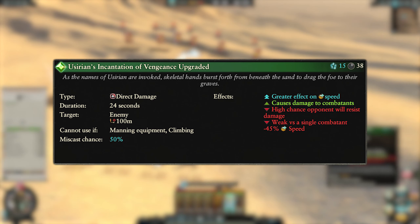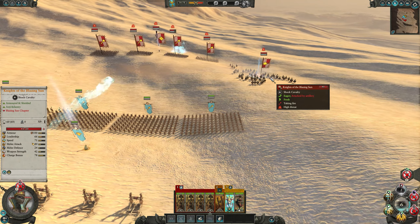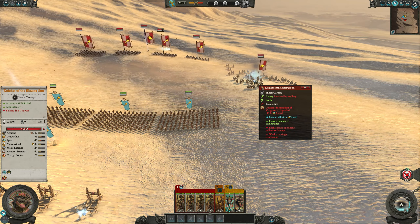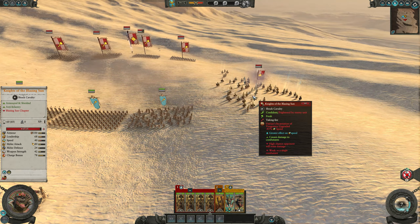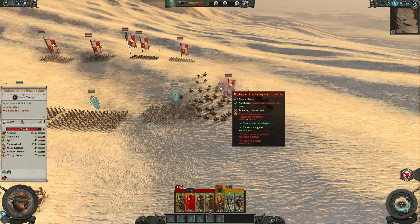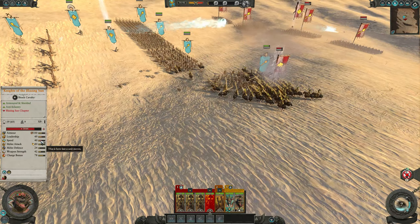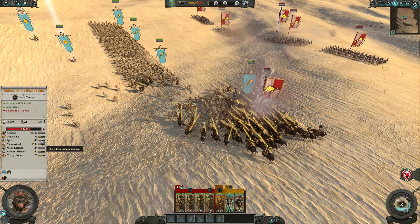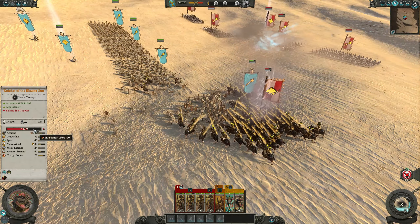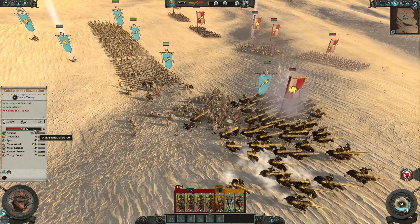Make sure you target multiple entity units to ensure as much damage as possible gets through rather than being resisted by a single entity unit. The overcast costs 15 winds of magic and the target unit now has minus 45% speed. That increased speed reduction turns this into a spell you want to use entirely to slow units down, with damage coming secondary. Use it on enemy units going for a flank on your back lines, or to slow down fleeing enemies before they can make themselves useful.